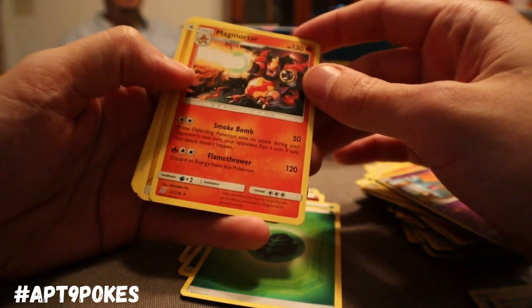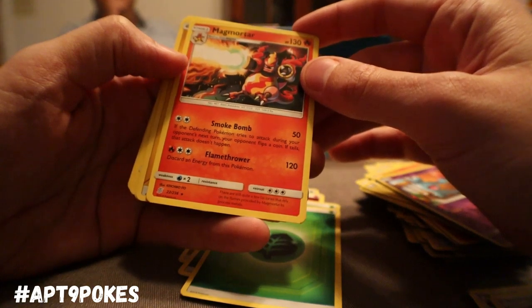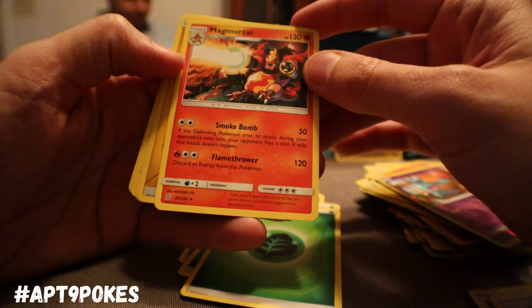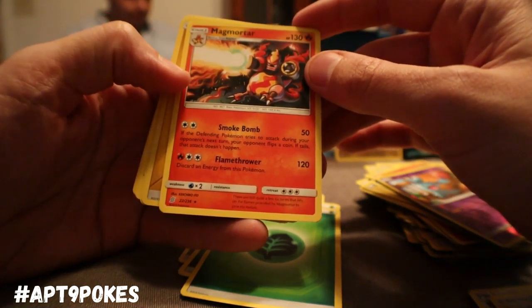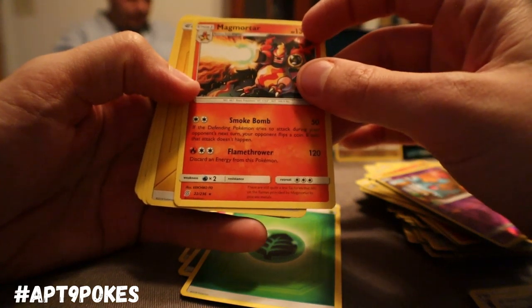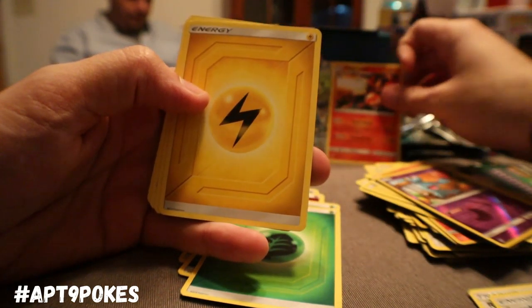Magmortar — evolves from Magmar. Two colorless Smoke Bomb for 50: if the defending Pokemon tries to attack during your opponent's next turn, flip a coin, and if tails it just doesn't happen. And then Flamethrower for 120 — one Fire, two colorless, discard an energy. Pretty decent.